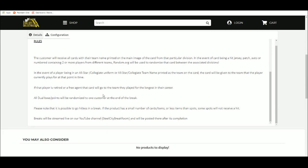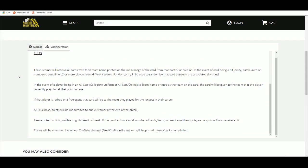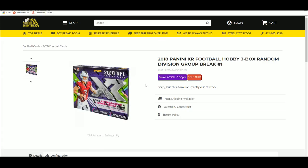Customers receive all cards with their team's name printed on the main image of the card. If it's a hit containing two or more players from different teams, we'll use random.org to determine which team gets that card. Players in All-Star, Pro Bowl, or Collegiate Uniform — if that's the team name on the card — the card goes to the team the player is currently with. If retired, it goes to the team he was on the longest. Any base cards or points go to one lot, randomized to one division at the end. Note: it is possible to go hitless. You can view the break live on YouTube, Breakers TV, Facebook, Twitter, and Twitch, and it'll be uploaded to the YouTube channel once we're done.